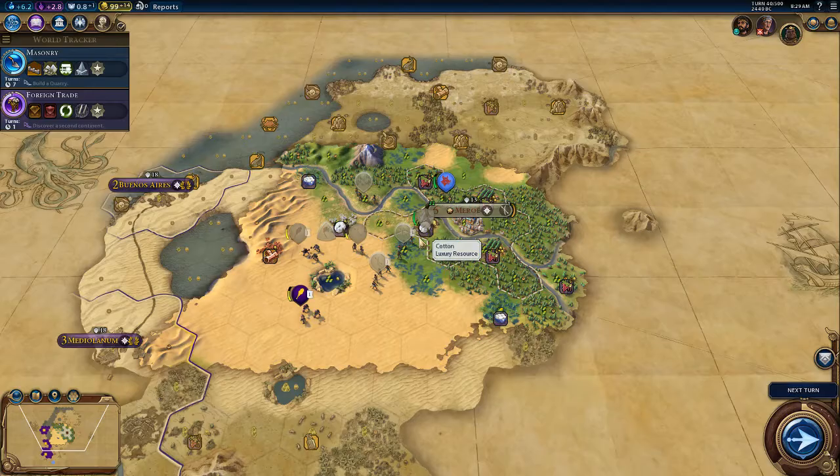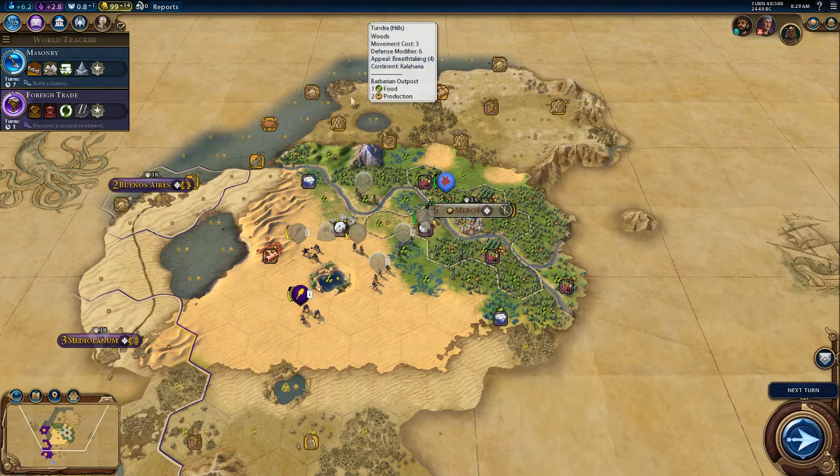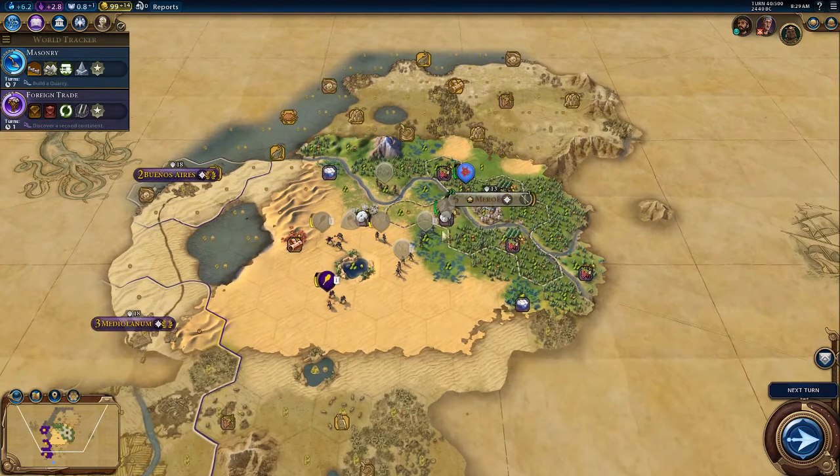Hello and welcome back to episode 2 of our Nubian playthrough in Civ VI on Deity. So where we left off, we had just taken a Settler. Rome had declared war on us, so we got our boost. We built a small army and we have the improved Nubian archers, which are pretty awesome. And then we wiped out pretty much their entire army, and we were able to take a Settler. I don't know why they moved the Settler towards us.